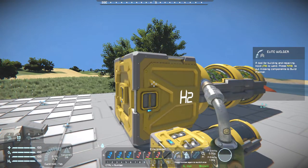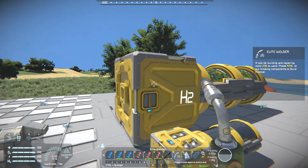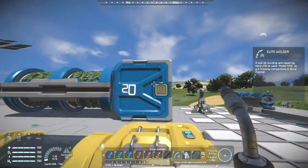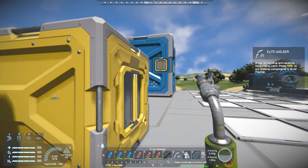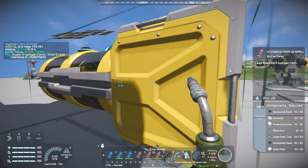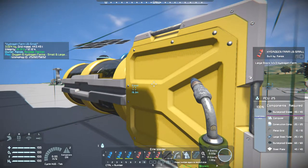But how about we take a look at the build costs. Also on the hotbar, the blue one is oxygen and the red one is hydrogen, just so you know. So now let's check the vanilla first - it doesn't matter if it's oxygen or hydrogen, because they both use the same amount of components. So we'll just do hydrogen for now. It's a total of 40 steel plates, 100 bulletproof glass, 20 large steel tubes, 10 metal grids, 20 construction components, and 20 computers. And that is for the regular sized vanilla.